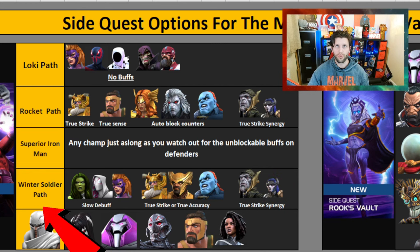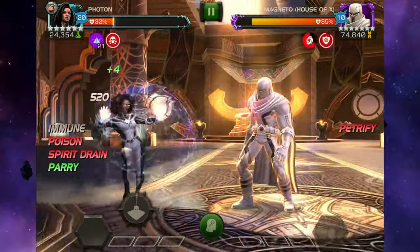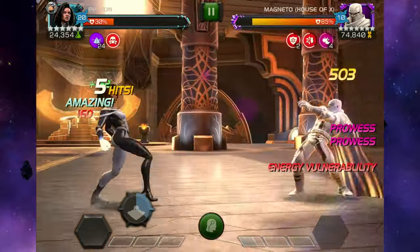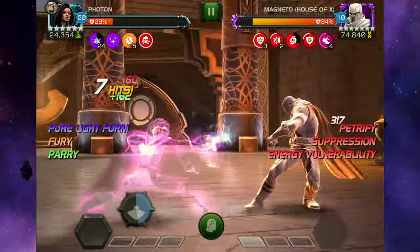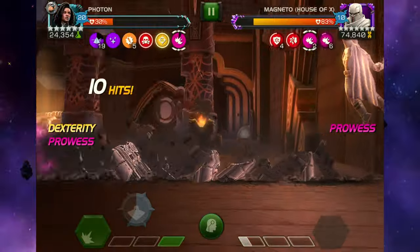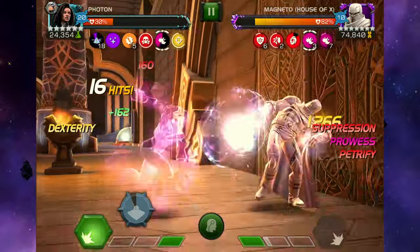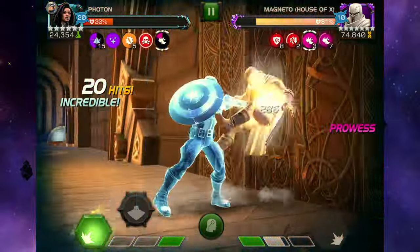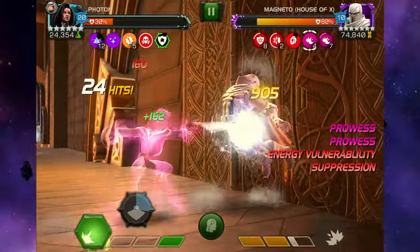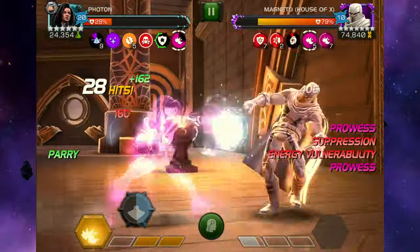On the Winter Soldier path, slow debuff champions — I've probably removed Titania and the other slow debuff ones from the spreadsheet by now, mainly because when I tried them out it didn't work against the Gwenpool fight. I only tried She-Hulk against Gwenpool and wasn't getting a slow debuff, which was probably user error. These three may still work — I just couldn't experiment again. True strike champions are probably the best option here.